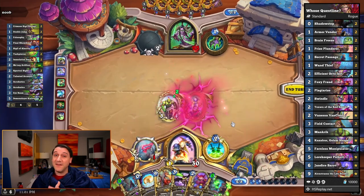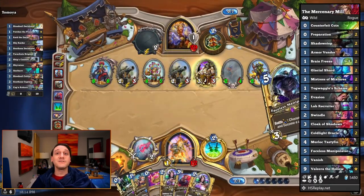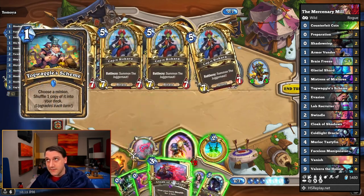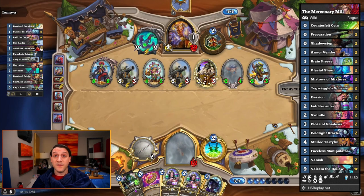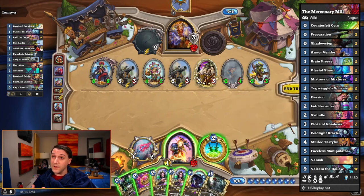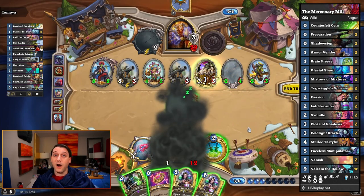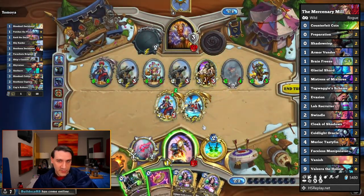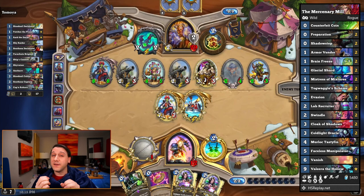I'd only recommend going this path if you're extremely dedicated and have saint-like patience. In Wild, we've got a deck with a similar concept: the Mercenary Mill Rogue. It uses a Mill Rogue shell with heavy cycle to get through your deck quickly so that you have a Togwaggle Scheme or Faceless Manipulator and Shadow Step in hand by the time your opponent plays their Mercenary. Since the deck cycles so fast, there's a decent chance you can draw a shuffled copy of the Mercenary and play it out before the game ends. Finishing off the opponent with cannons will likely still be quite the challenge, but with Togwaggle Scheme and Shadows from Valeera, you could play two copies of Rokara on the same turn, assuming the game has gone till 10 mana, helping you put the pressure back on them with hopes of finishing them off with the cannons. Doing the questline achievements without actually having the questlines will be absurdly challenging, but not impossible. Best of luck shocking your opponent to death with a broadside.